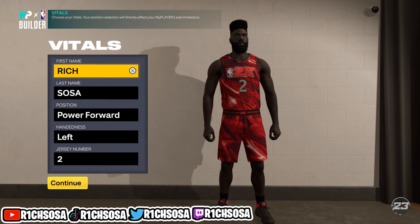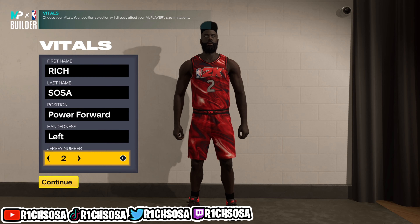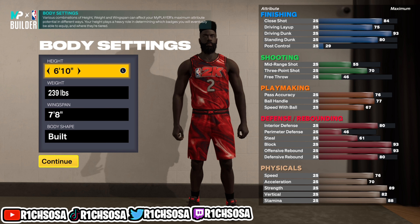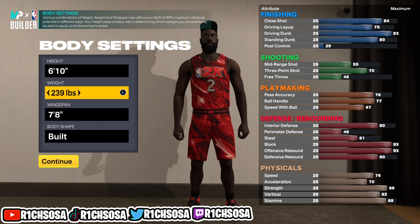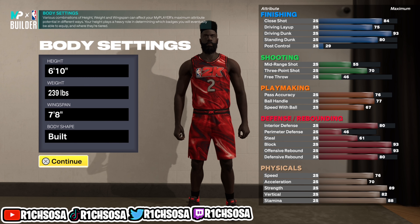Let's get into the second build on this list: the glass cleaning finisher. This one is more of a Giannis build, put under the power forward position. When it comes down to the actual badges we're going to be able to get 65, but I'm telling you this is the most perfect Giannis build you're going to be able to make — we're also going to be able to get all of the elite contact dunks.